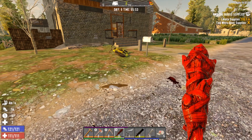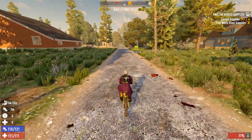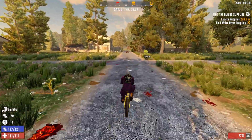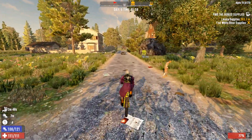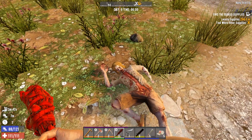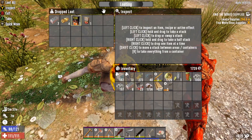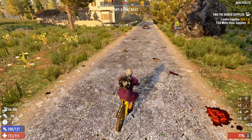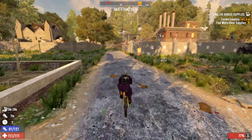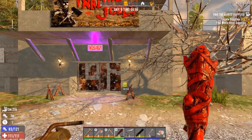I've marked out an area I'd like to check over here near Trader Jen. It looks like it might be flat enough for a horde base, so we're going to check that out. Perfect timing — I can't stop and not kill Joe. See you later Joe! Those are all very good, let's keep going.